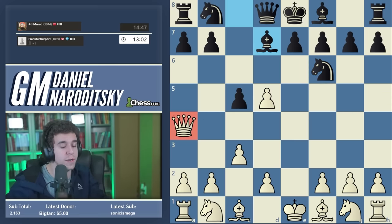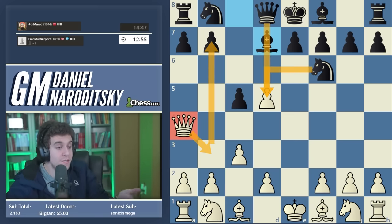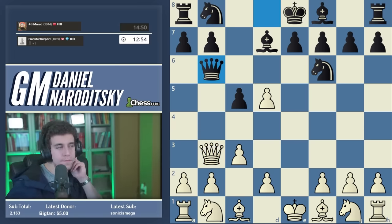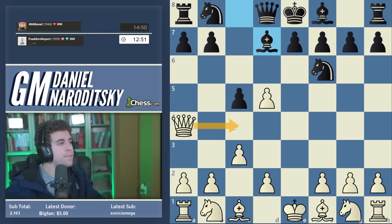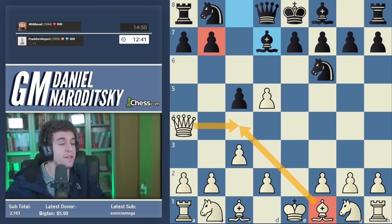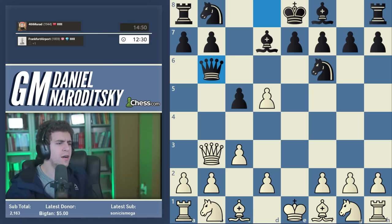Where should the queen go back to? We go back to b3, and three things happen. First, we're attacking b7. Second, black cannot recapture on d5 because the bishop intercepts the queen's connection with the pawn. Third, the knight on b8 no longer has a good developing square — it can come out to a6, but you can tell how awkward that is. We don't play queen c4 because we want to hit b7 and reserve the c4 square for the bishop. Queen b6 played by our opponent.